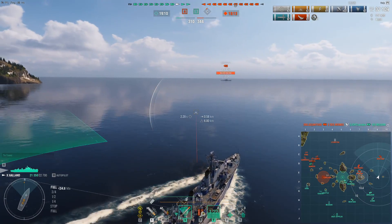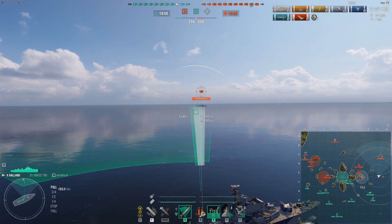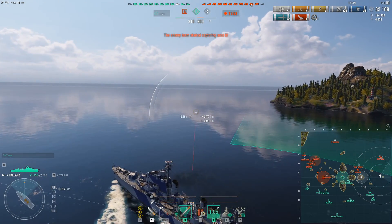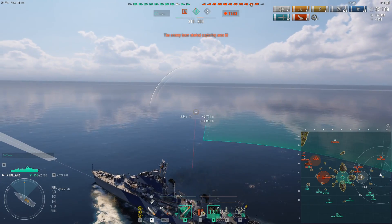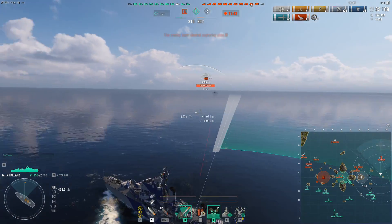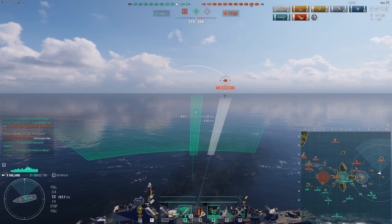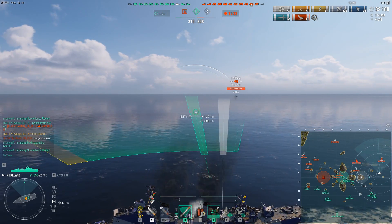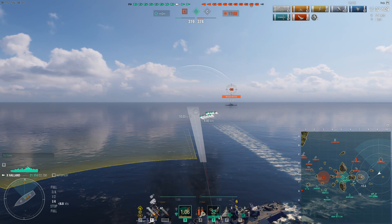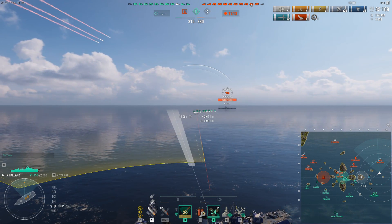My Mogami sadly gets killed behind the island, so they trade back one kill. They do have a Montana on the flank all alone. By killing the Asashio, I basically have free reign to push up on the Montana. He's playing with his speed, so I don't really want to signal that I'm targeting him. If I launch torpedoes while he's playing with his speed, it's hard to predict what he'll do. I expect him to leave the flank — either reversing or accelerating. He changed his mind and now it looks like he's accelerating. He realizes that alone on a flank against a torpedo boat like the Halland, he has nothing to do.